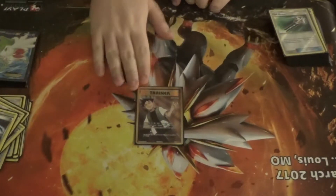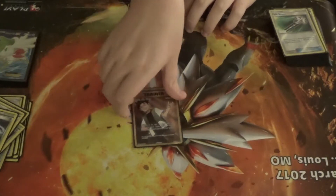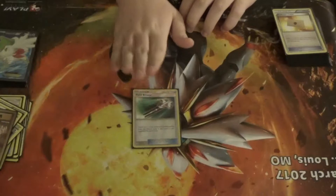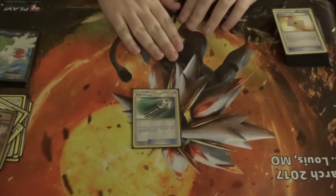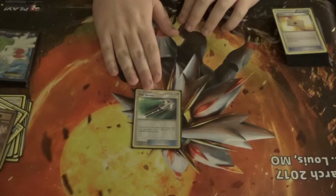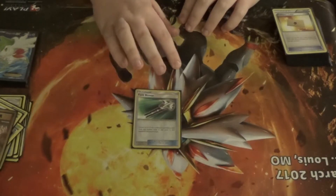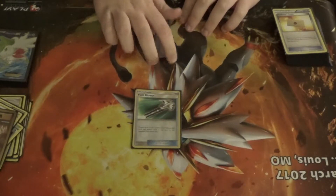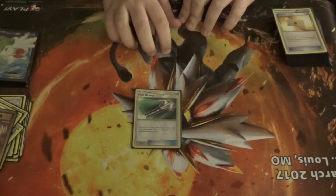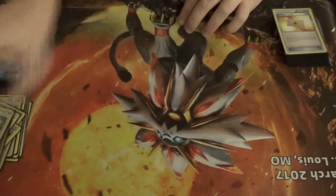I'm running one Brock's Grit because I like shuffling back energies and my basics — it's a good supporter. Field Blower is a great card from Guardians Rising. It almost kills Garbodor if I can use it right. I can get rid of either two tools or my opponent's stadium if I don't want it in play.